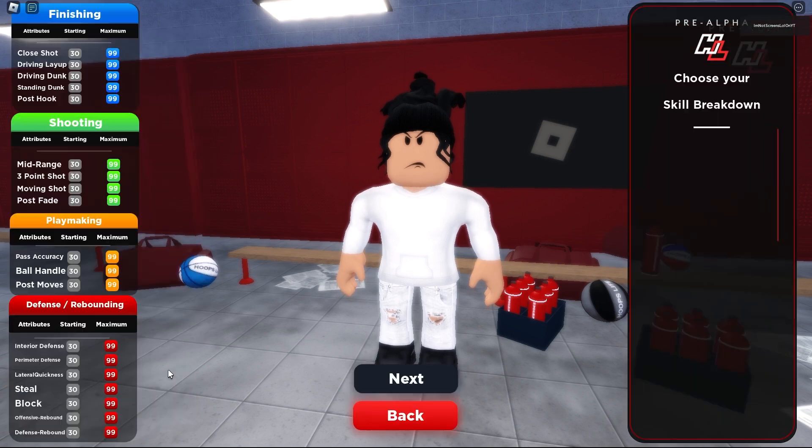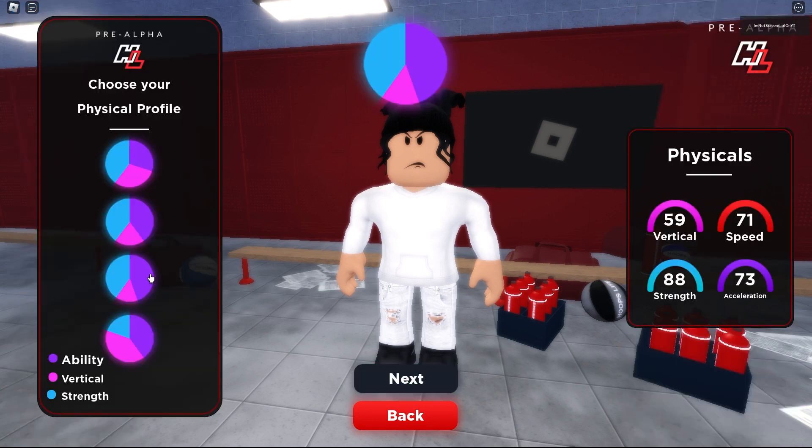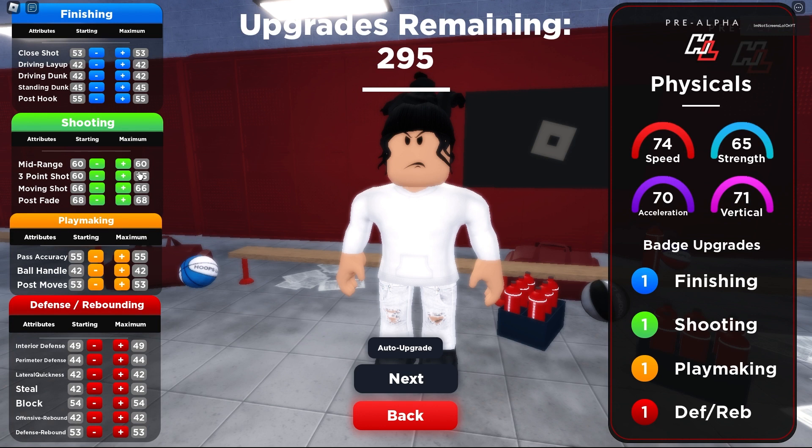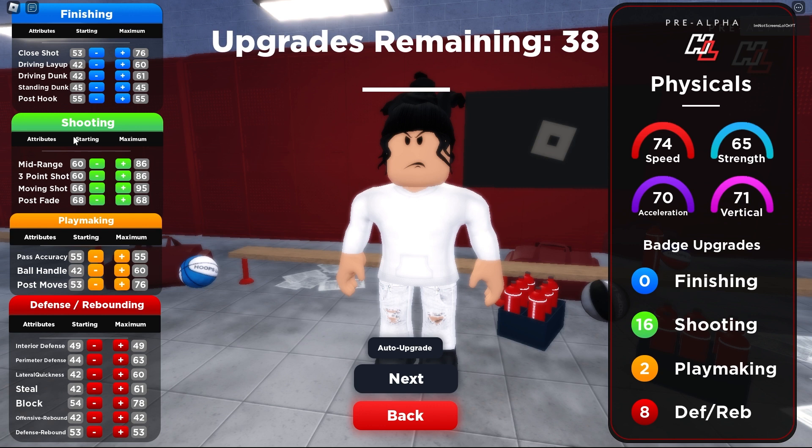I'm gonna be using a 6'11 power forward pure green, but you don't have to use that build. The glitch basically makes you shoot backwards and makes you overall uncontestable — it's really overpowered. You can even use this with a six-foot-one guard or a five-nine guard.